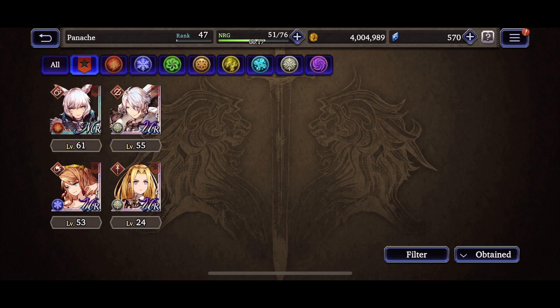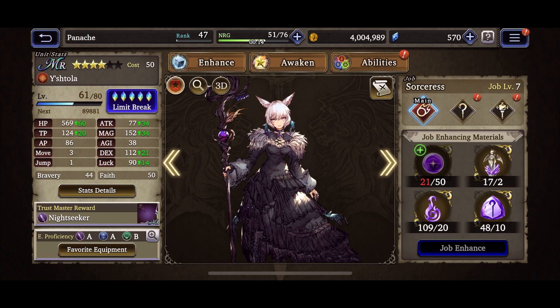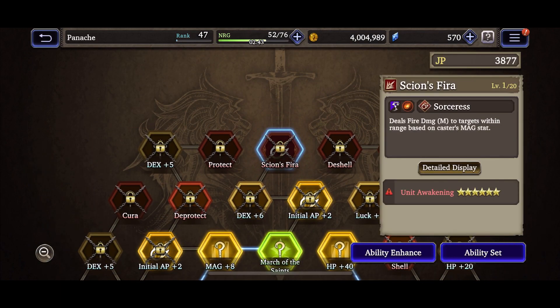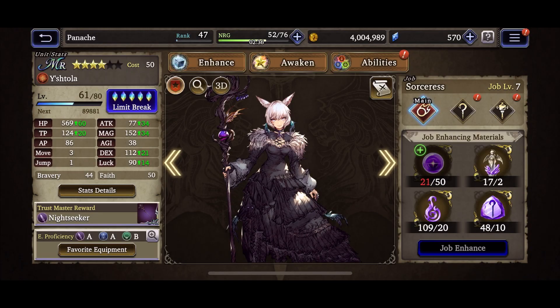The two promoted Shadowbringers units, Shadow and Thancred, are decent — not overpowered, but the game gives you ample opportunity to limit break them fully, which you can't do with just any character. Fully limit breaking a character unlocks more stat bonuses, and on the job skill trees you can max them all the way to level 15, which unlocks abilities that require being fully awakened and at a certain job class level, like Sky Inspire.